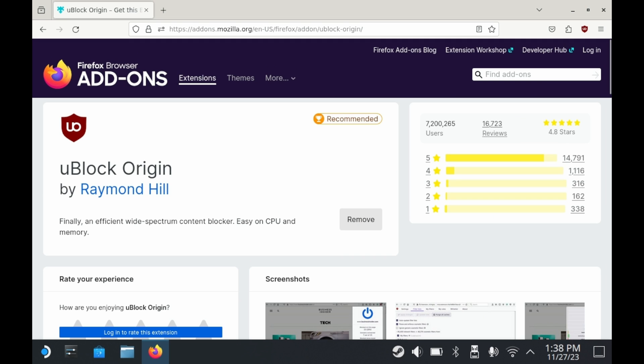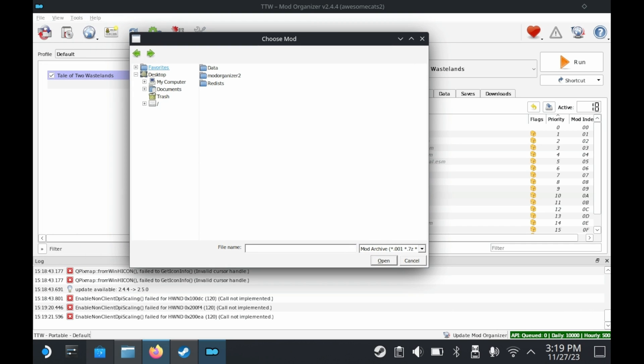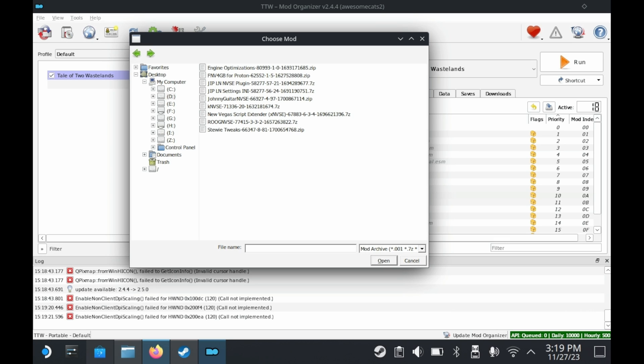I will preface this by saying that every game is different. You can watch two or three modding guides and the modding process for all of those games will be wildly different. Some forms of modding are easy — some just require dragging and dropping files into the game folder. Some require launching through a mod manager. And some mods require making modifications to files within a Windows file system. If you're not modding through Steam Workshop, every game is going to require some sort of tutorial, and unfortunately I can't make a tutorial for every single game ever.